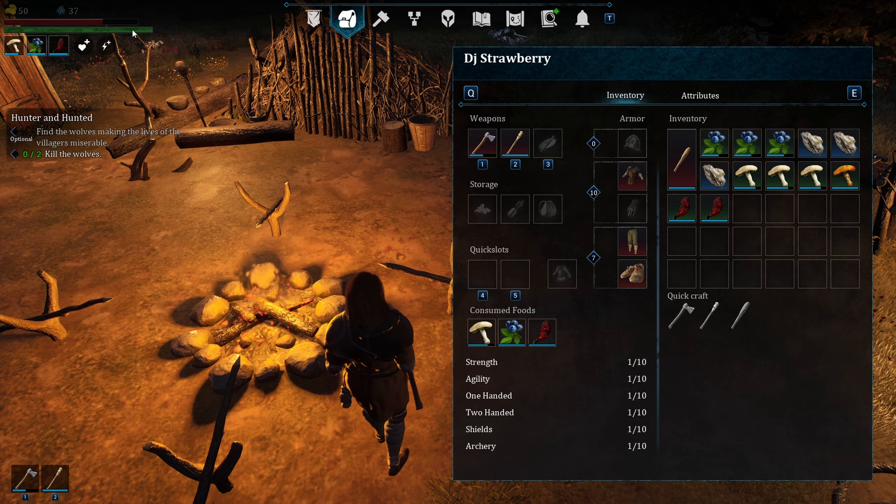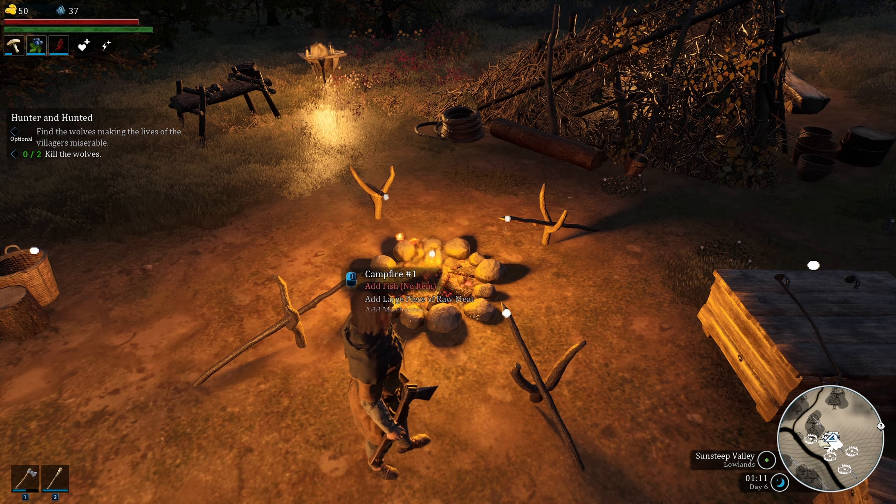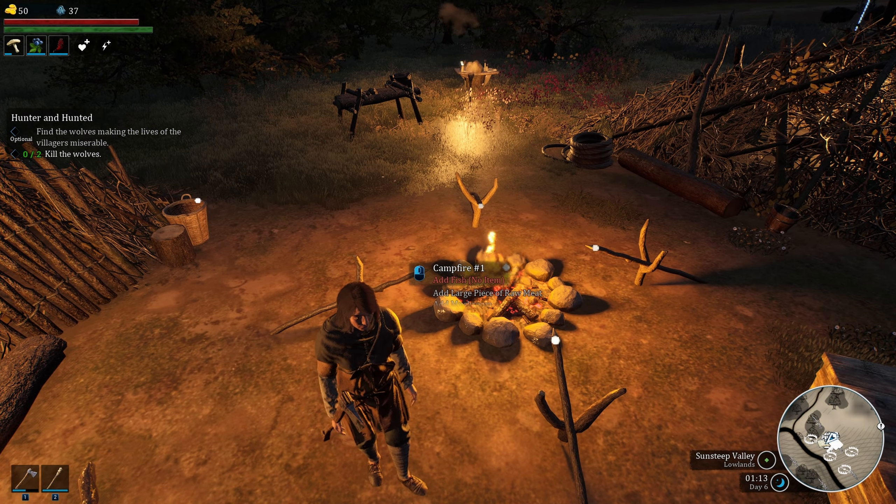Now you have the cooked meat. You can use it and it will restore your stamina and energy. That's how you cook your food.